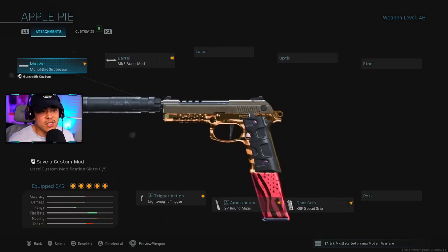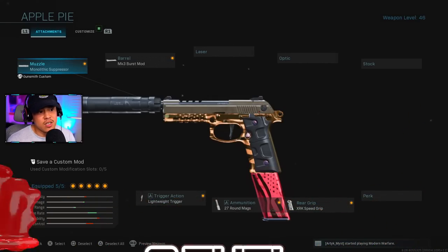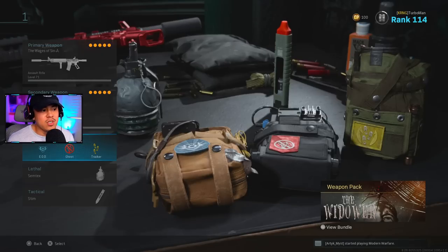For the secondary, I typically use this in very small situations, but as an option you can run the Renetti with Monolithic Suppressor, Burst Mod, Lightweight Trigger, 27 Round Mags, and the XRK Speed Grip.